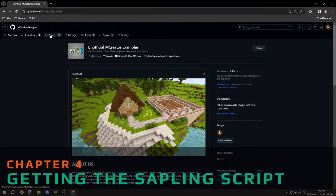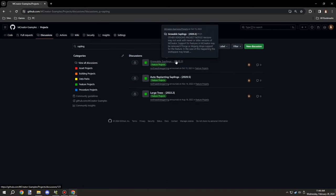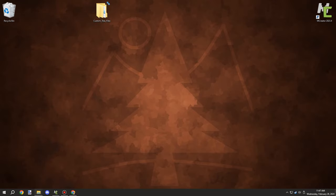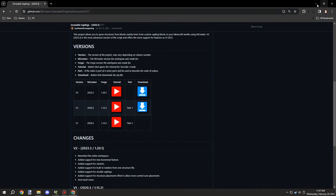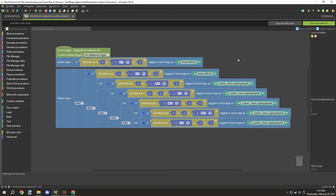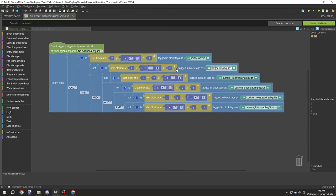Then I went to get the actual workspace from my GitHub repository. I searched 'sapling' and it was the top result, so I downloaded the latest version. There were a whole bunch of changes in that version but I remember working on it not too long ago, so it should be compatible. I needed to look at the procedures and figure out what we needed to use. I started with the placement condition procedure, imported it, and that gives us some additional properties — for instance if there's water next to the block it will break.